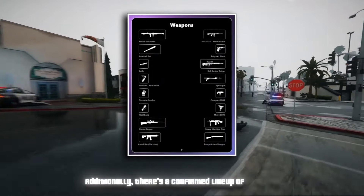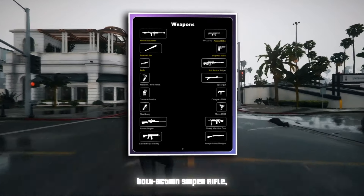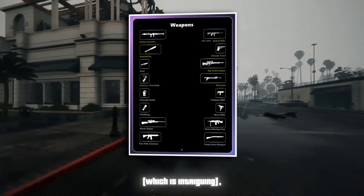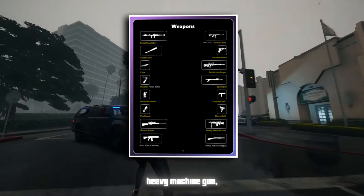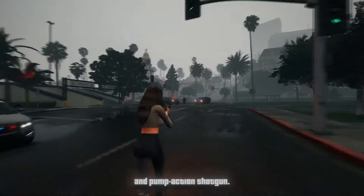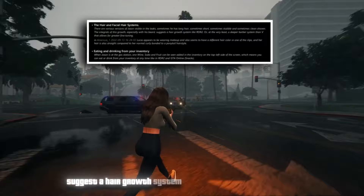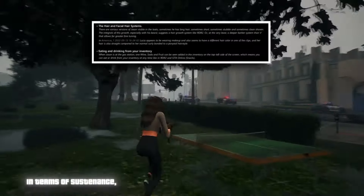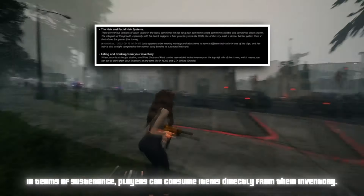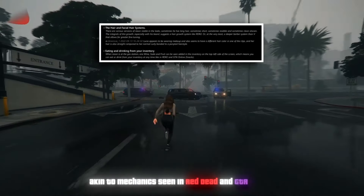There's a confirmed lineup of weapons including a rocket launcher, assault rifle, baseball bat, polymer pistol, knife, bolt-action sniper rifle, molotov cocktail, spear gun, smoke grenade, compact SMG, flashbang, micro SMG, sniper rifle, heavy machine gun, auto rifle, and pump-action shotgun. Glimpses of Jason in various states sporting different hair lengths and facial hairstyles suggest a hair growth system akin to Red Dead Redemption 2. In terms of sustenance, players can consume items directly from their inventory — in a scene at a gas station, Jason adds wine, soda, and fruit to his inventory, highlighting the ability to eat and drink on the go.